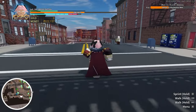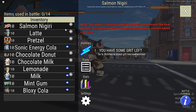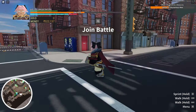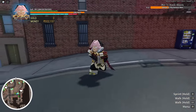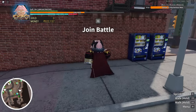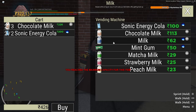Foods and drinks allow us to heal and restore our energy bar, which is very useful when it comes to fighting. To access our food, all we gotta do is press B. You're gonna get food from either vending machines or shops — you can find them by looking for a shopping cart symbol on the map.